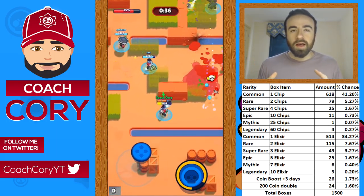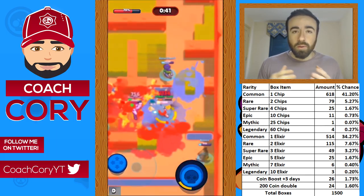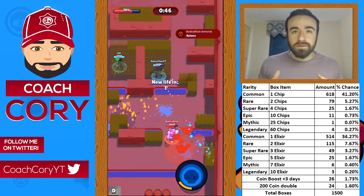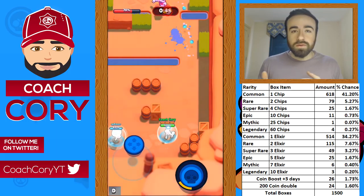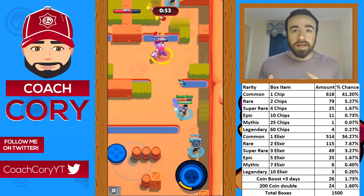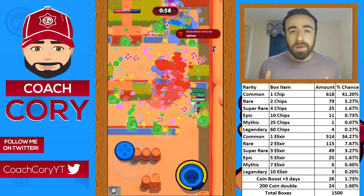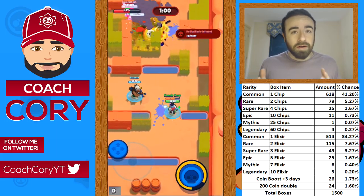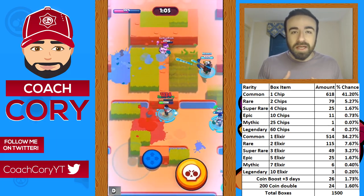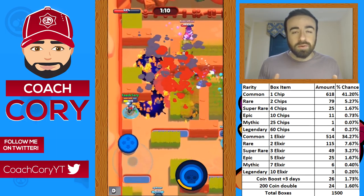There's a big debate within the community about whether or not you should spend your coins before the update or after the update. One of the reasons for spending before the update is that any elixir you have on your account will get converted to tokens on a 1-to-40 ratio — so every one elixir gets converted to 40 tokens. Additionally, any chip you have gets converted to three gems. So a lot of people are thinking, maybe rightfully so, that they should open all their coins and boxes before the update to try and get a really good elixir-to-token ratio and get some gems as well.